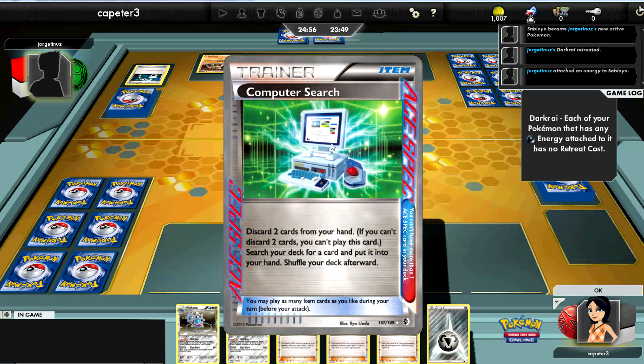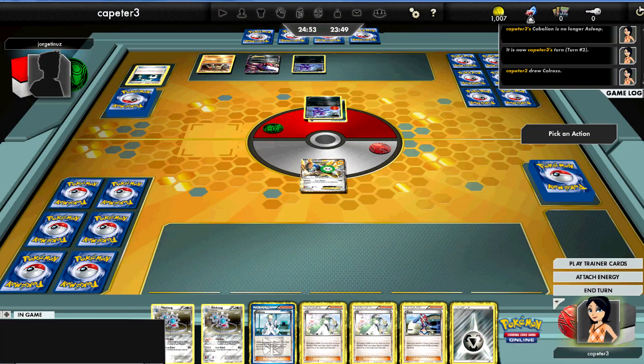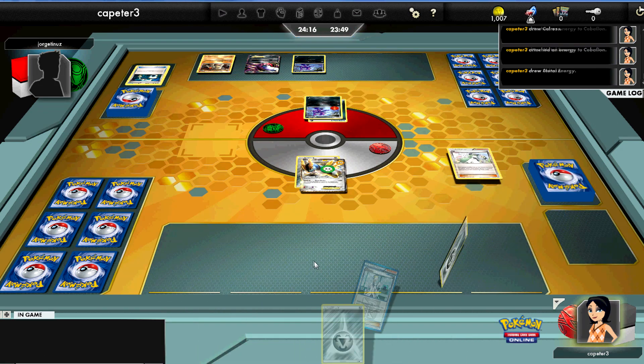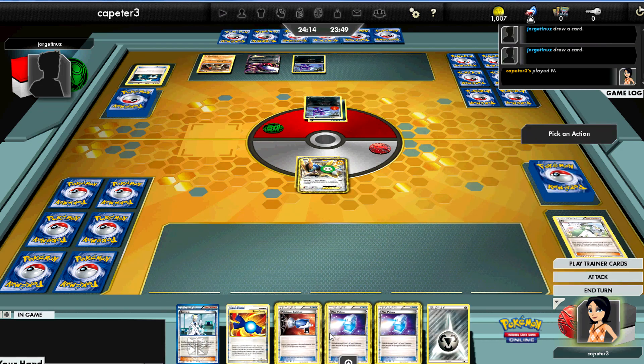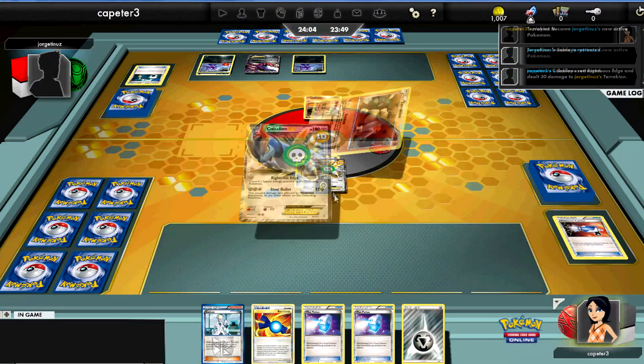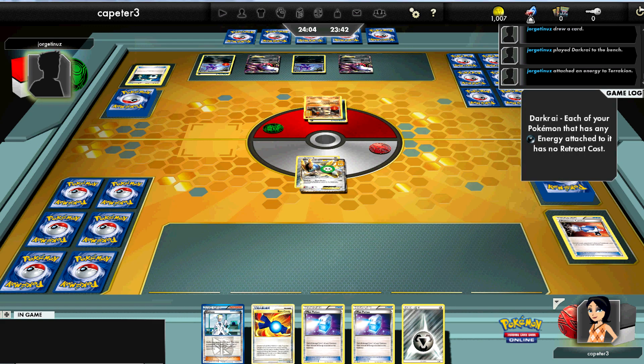He ends up getting a turn one Junk Hunt after lasering me to sleep. Luckily I wake up and he wasn't able to get the Virbank out, so I only take 10 from poison. I don't have enough in my hand, so I end up going for the N — and unfortunately I get absolutely nothing and it looks like I'm gonna have to Colress next turn too.